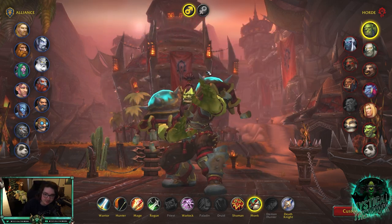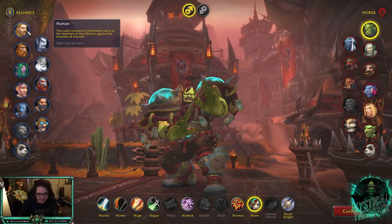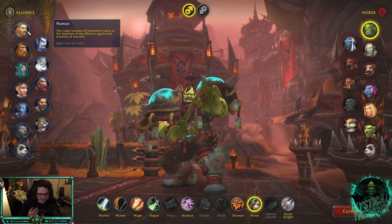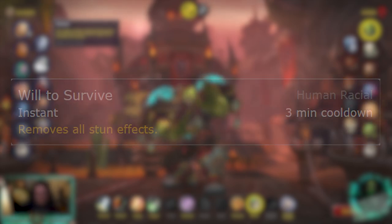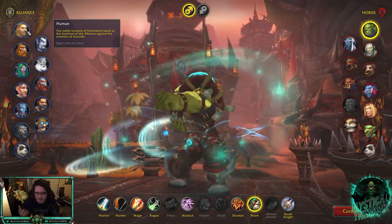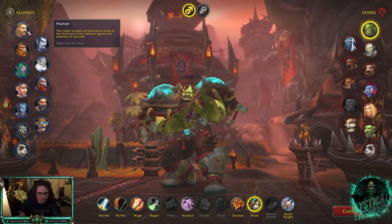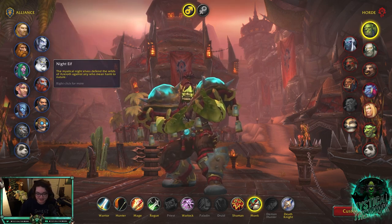Starting with race, you have two main options for Alliance. First is Human, which is really good because you have the racial that removes stuns — Every Man for Himself, or Will to Live as it's been renamed. This gets you out of stuns and allows you to play the Relentless trinket with the Human racial versus teams with stuns. Overall, Human is by far the best race you can go if you're Alliance.